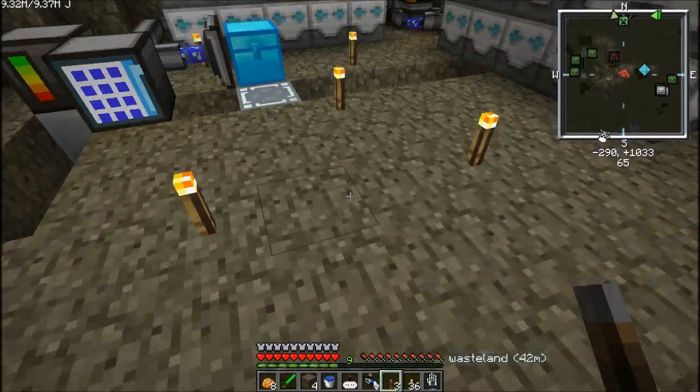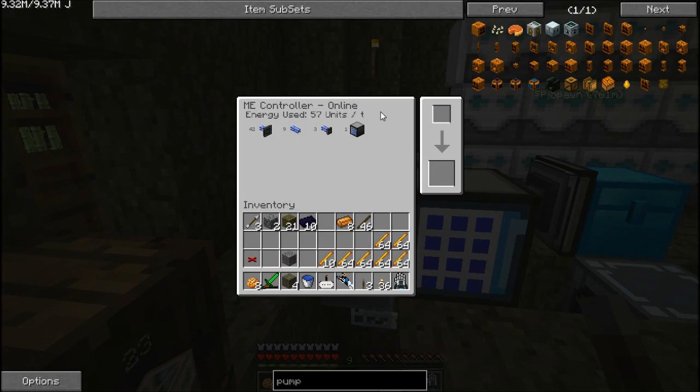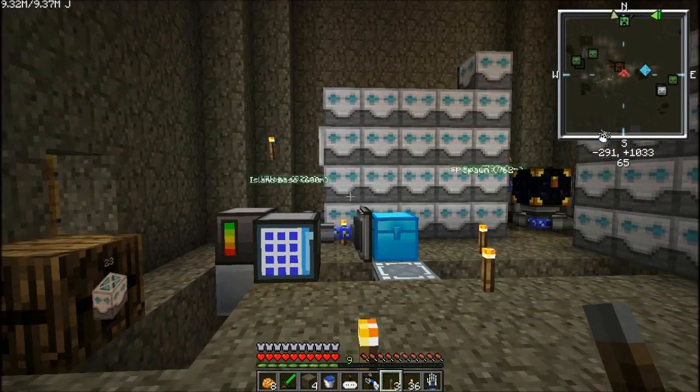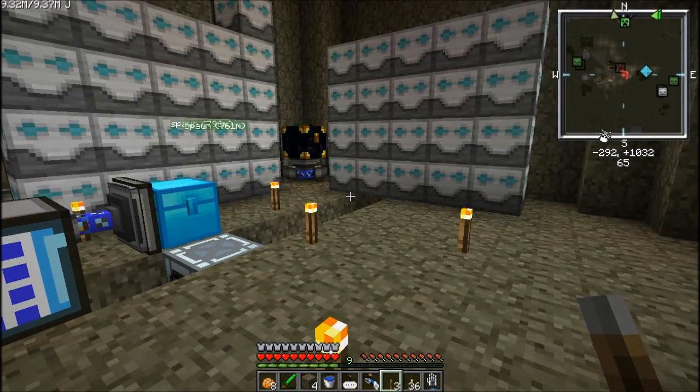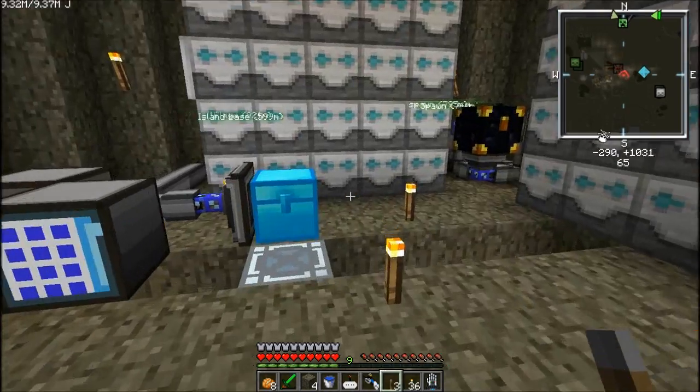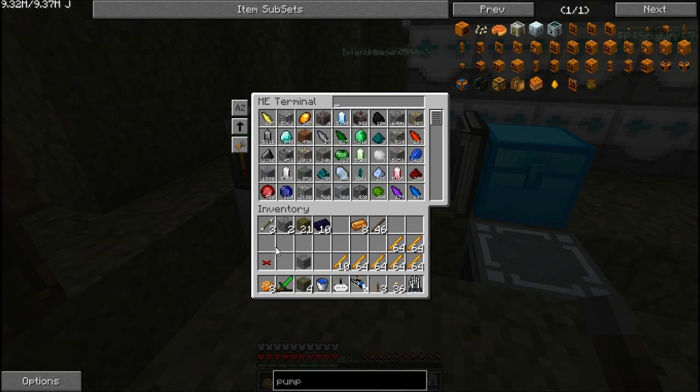That's the storage system — I believe I covered everything about it. This is the controller that tells you how many machines you have hooked up to the system — most of the stuff is storage buses. It runs off of this power here; the more units you have connected, the more energy it drains, but I don't have very many so it doesn't drain much. This will get bigger once we get rolling. Look at all this stuff going up — it goes up so fast. Once we start using the cobblestone, we'll be good. It takes no effort now.